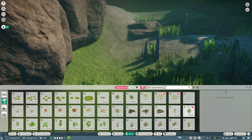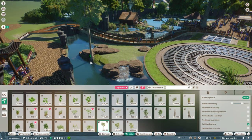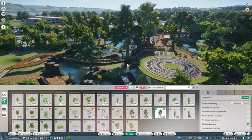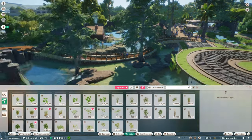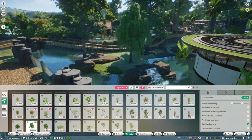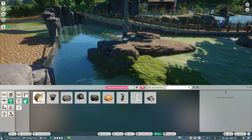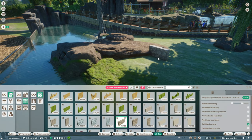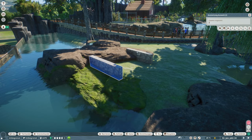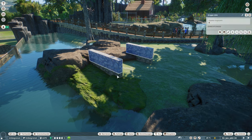I also had to put down plants underwater, which I don't usually do much. Most of the time when I build habitats with swimming animals, guests can't see underwater, but here they definitely can — especially in the restaurant, sitting at tables looking at the animals. When you're having a nice elegant dinner you don't want to see a plain boring habitat, so I went for some foliage and rock work underwater as well.